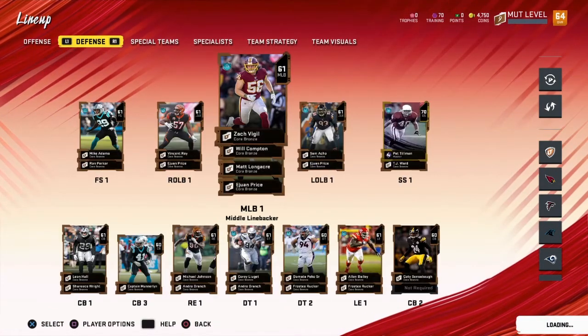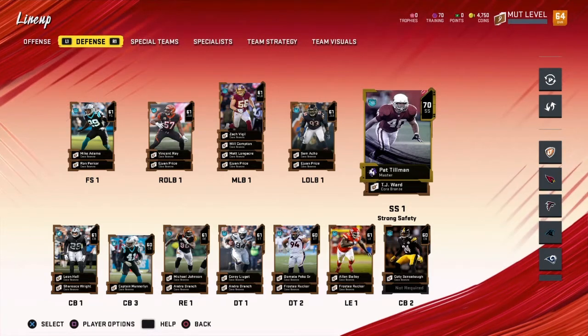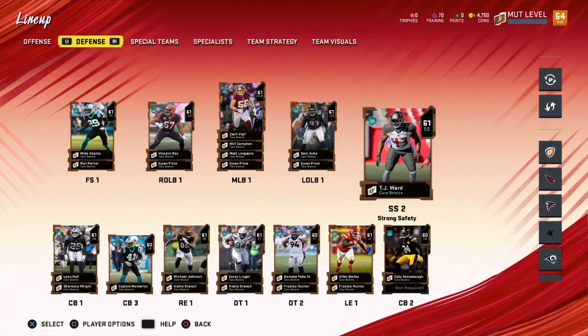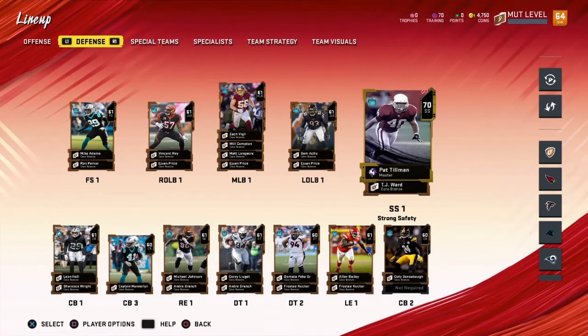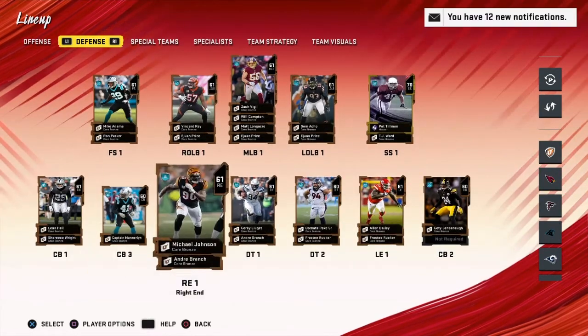So that's what our offense looks like. As far as our defense goes, we just got to the point where we reached to get the Muttmaster, Pat Tillman. So he's now our strong safety. And then everybody else, of course, is bronze still.